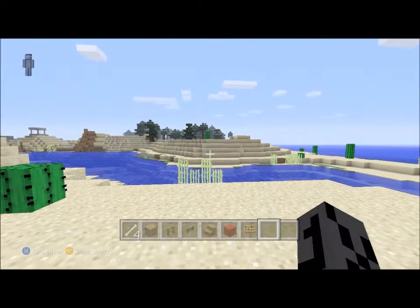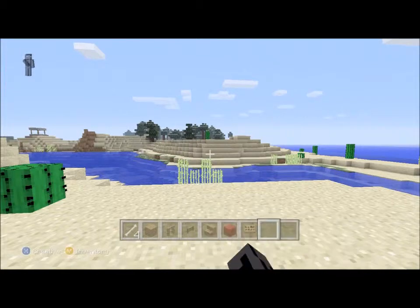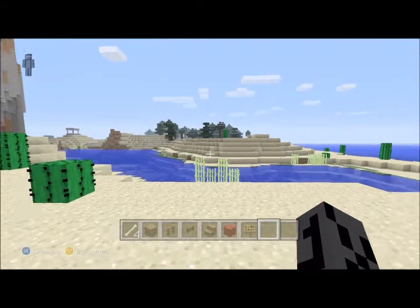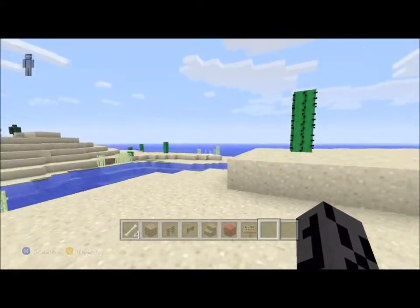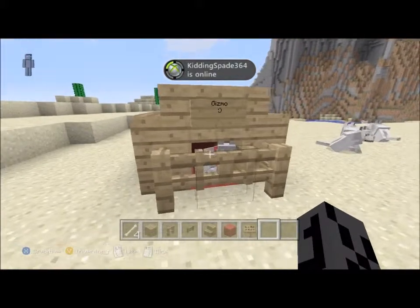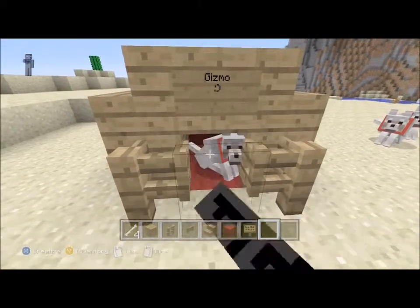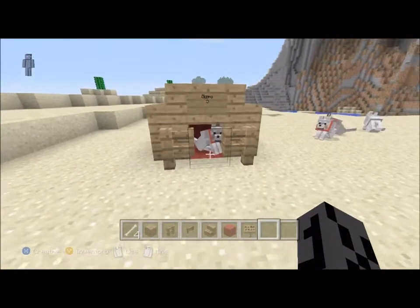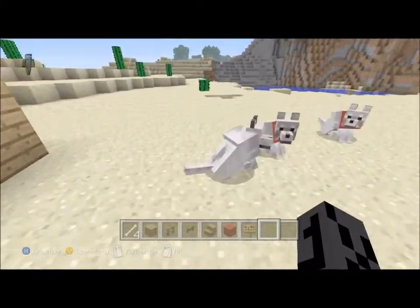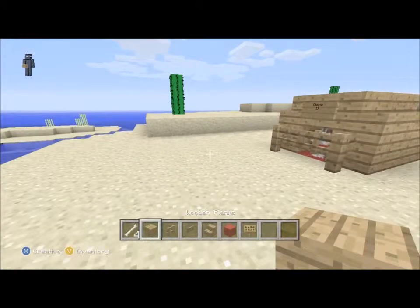Hello guys, this is Tom Croft and this is another episode — episode 1. Hope you enjoy it. So yeah, this is how to make a dog kennel. As you can see, this is our dog kennel for our Gizmo. As for the red carpet, you can choose what carpet you want. I'm just gonna show you how to make one.